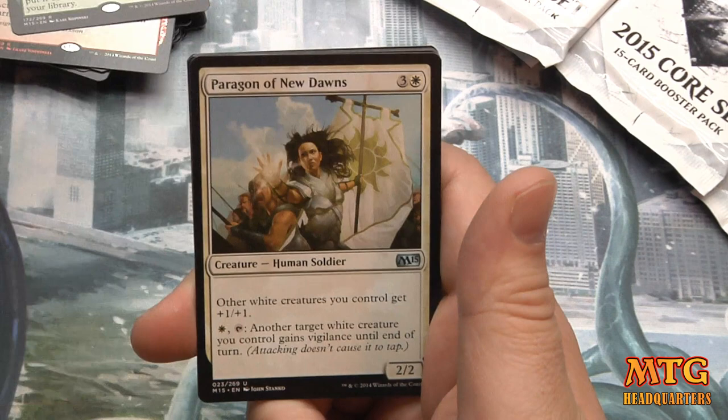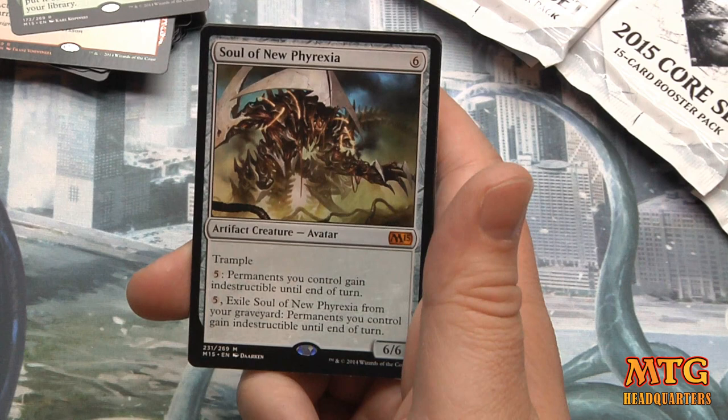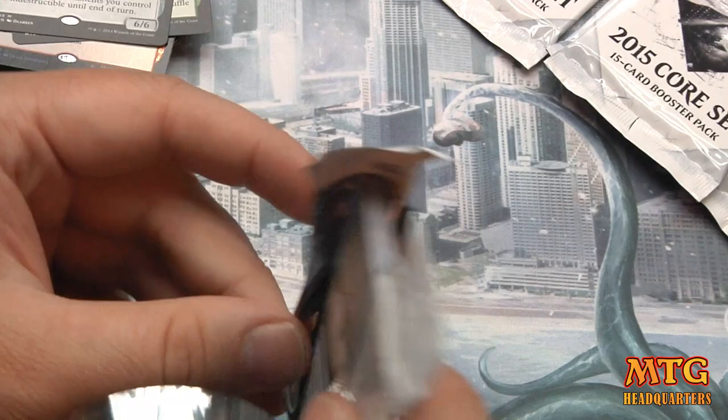Brood Keeper, Paragon of New Dawns, Quickling, and Soul of New Phyrexia — that's a very strong pull. 6/6 trample — I think it's the only Soul that's worth anything, probably because it's an artifact. Pay five: permanents you control gain indestructible for the turn. Pay five exile it and you can give them indestructible one last time. That's solid.